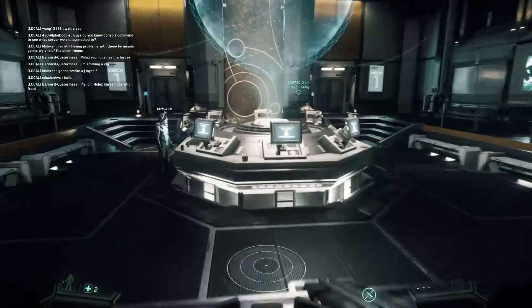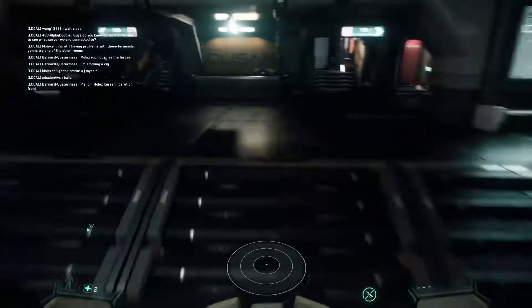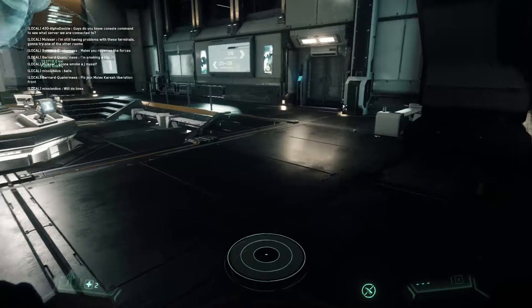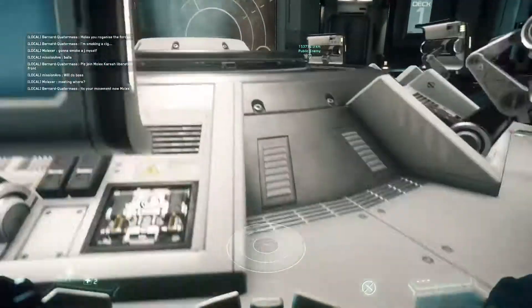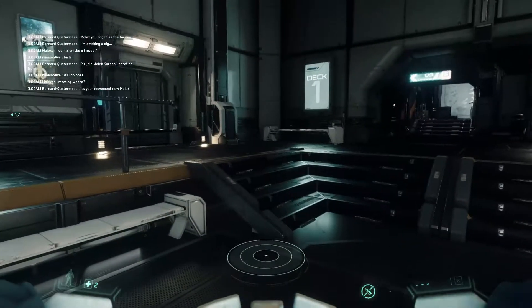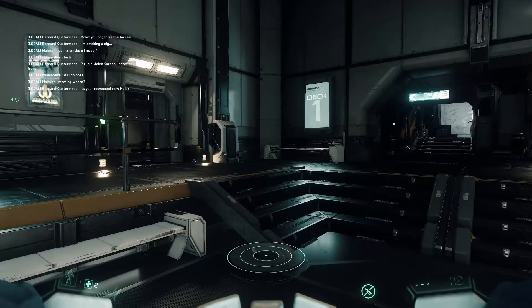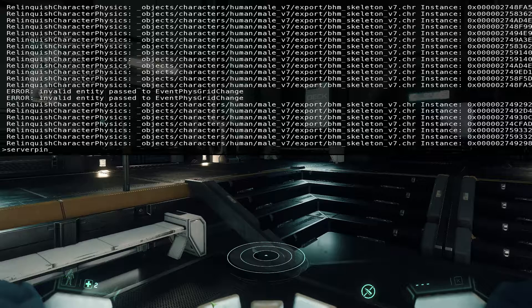System Spec Game Effect - console variable group to apply settings to multiple variables. These are for the effects. I don't want that. Object Detail, Particle, Physic, Post-processing, Shading, Shadow, Sound, Texture, Volume, Water - no. Stream read, use a folder, dialog - no. Volume, Vote, Vote kick - no. Okay, so I cannot find it here clearly.